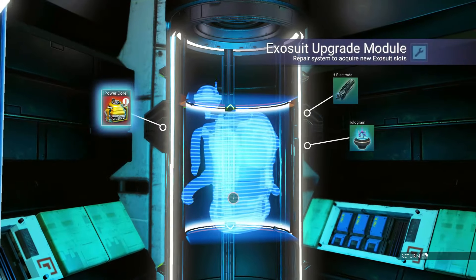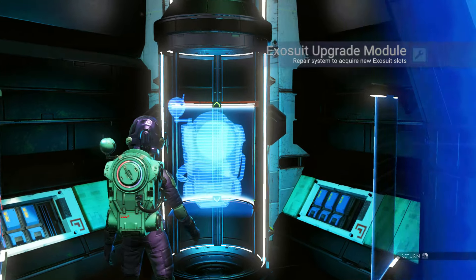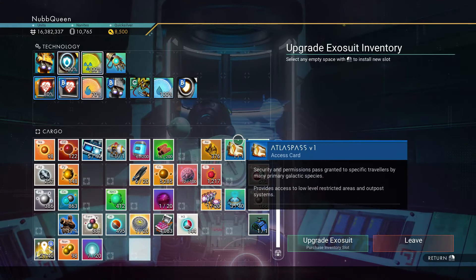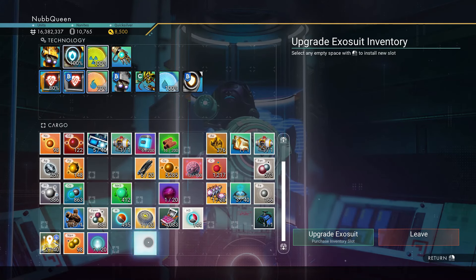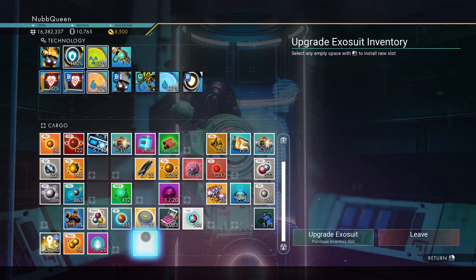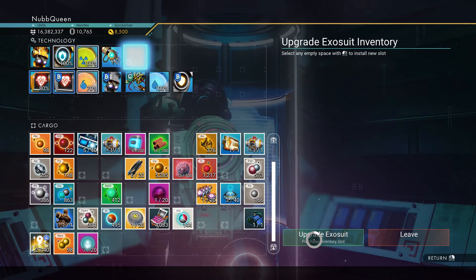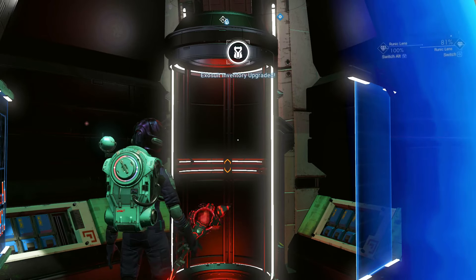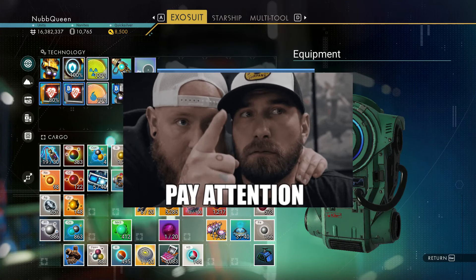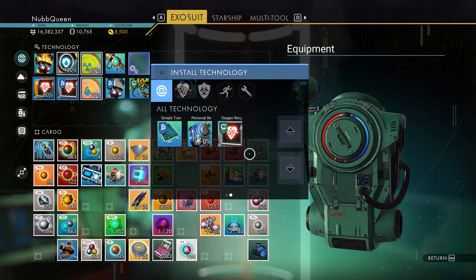Exactly the same steps as before: get the map, read the map, go to the coordinates, fulfill the order. Then, when we're on the screen right here, simply click on the space on top or press Q to switch the space between general inventory and technology inventory. That's it! I don't know how I missed that — maybe I didn't pay attention when it was teaching me how to play this game.